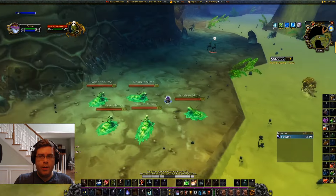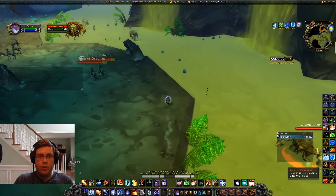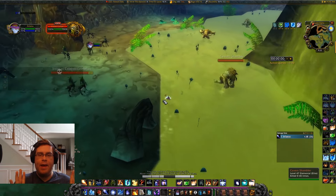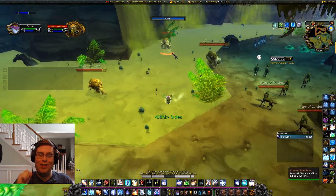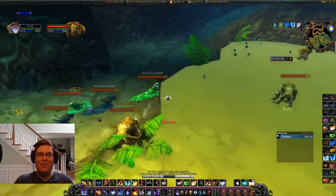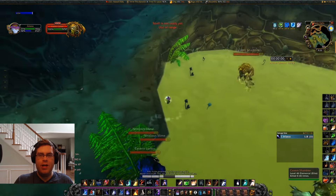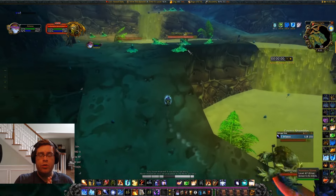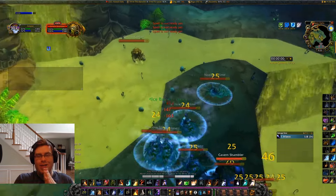The thing you need to worry about are the sisters right here. When you're lower level they have a bigger aggro range. You cannot pull them and you cannot reset them — I tried sheeping them far ahead and pretty much everything. If you pull them you might as well just reset and let yourself die, because there's no way to do the pull at a lower level with those sisters aggroed. Dodge the sisters even if it means swimming a little bit.